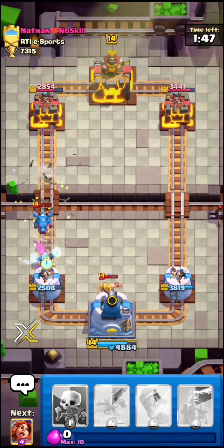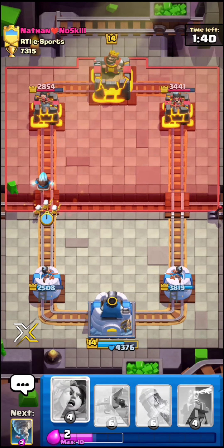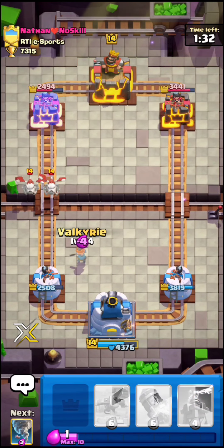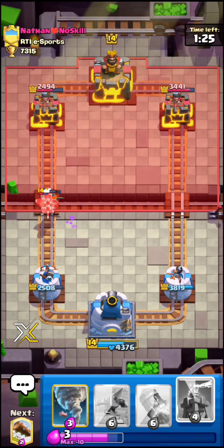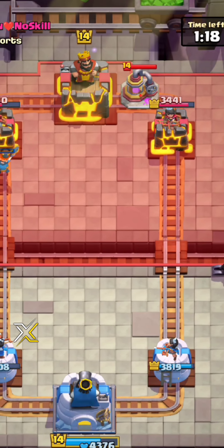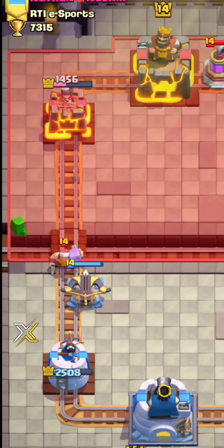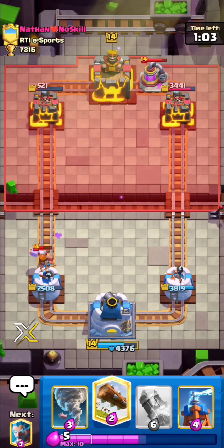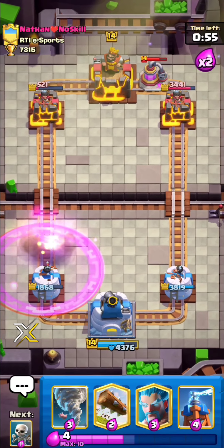I'm gonna have to activate King here. I'll go Skeletons — what this is gonna do is force him to respond, because if he just left it he probably would have taken like a thousand damage. He should be really low on elixir. He pumps so I hit him with the expo right away. Notice I'm not defending his Lumberjack — I knew if I tried to defend I wouldn't have enough elixir for his bigger push, and I had King Tower activated so it's fine.